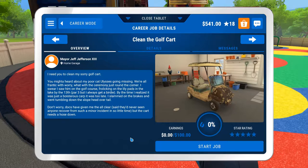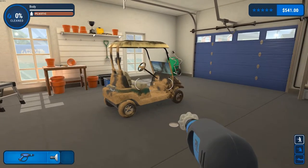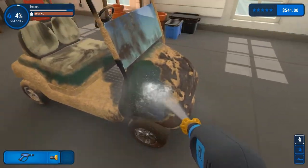Mayor Jeff Jefferson says: 'I need to clean my sorry golf cart. You might have heard about my poor cat Ulysses going missing. I swear I saw him on the golf course frolicking on the lily pads in the lake by the 13th - par 3, but I always get a birdie. By the time I realized it was just a boisterous carp, it was too late. I slammed on the brakes and went tumbling down the slope. Docs have given me the all clear, but the cart needs a hose down.' So let's see if we can start this job - we can! So we can do the smaller jobs and then come back to the bigger jobs, which is cool. That's what I was hoping for. This job only pays $100, but it's going to be a whole lot faster.